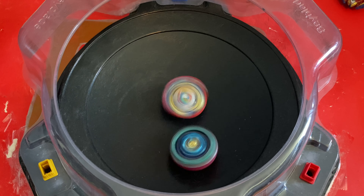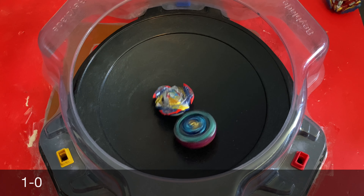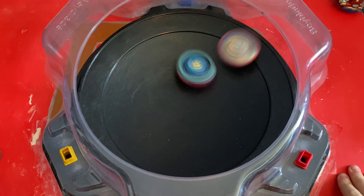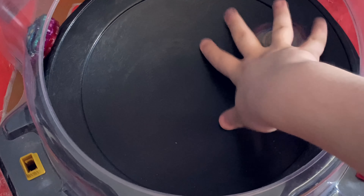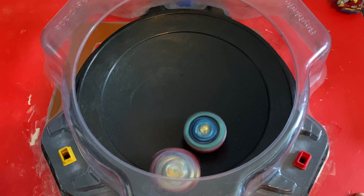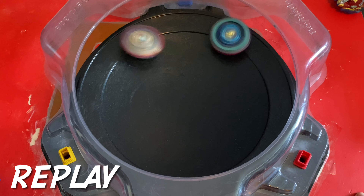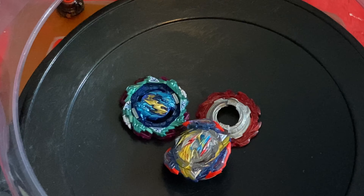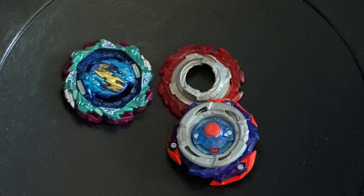Some strong hits, but it doesn't look like it's enough to take down Wyvern as Variable Dash has no stamina. And Wyvern with the first point. This video is a nightmare to record — these guys are loud. Strong hits, and even stronger hits from Valkyrie. Oh my gosh, that was sick — I was not expecting that. Valkyrie with the burst, and Wyvern got halfway to bursting as well. That looked so cool — I probably showed a slow-mo just now.